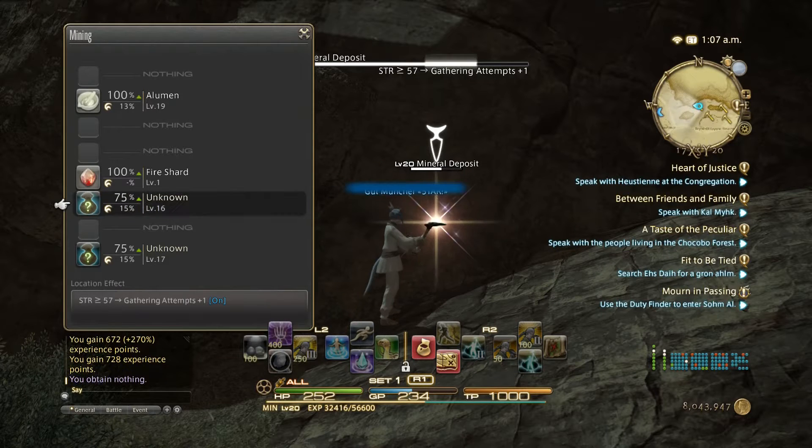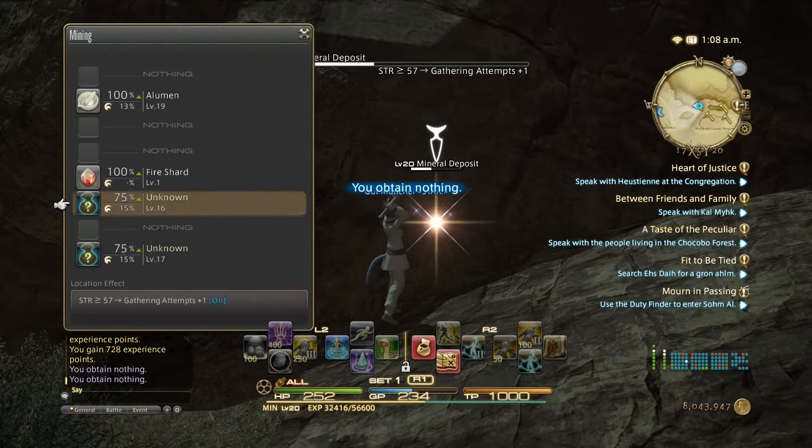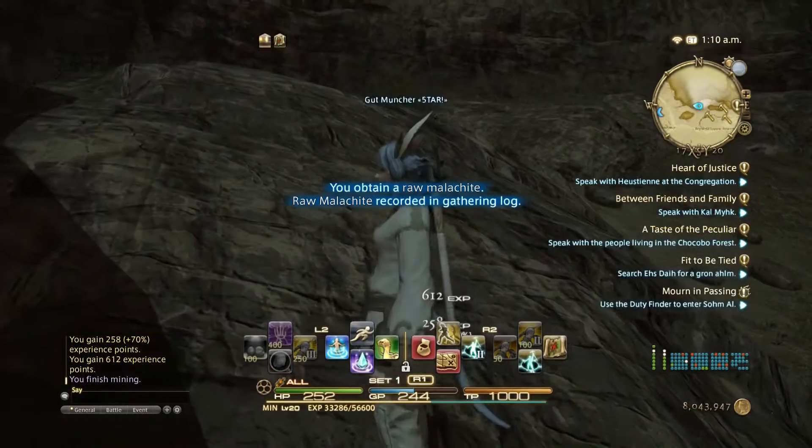I'm going to have to split this up over two episodes because it took a couple of hours. Right now we're opening up a new node that I've never opened, and we've gotten Alamon and Raw Malachite.